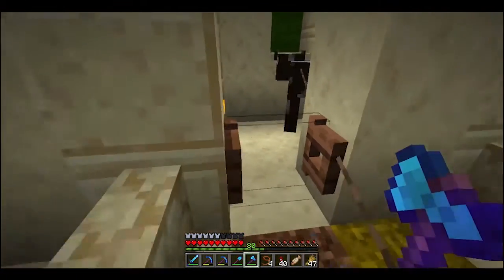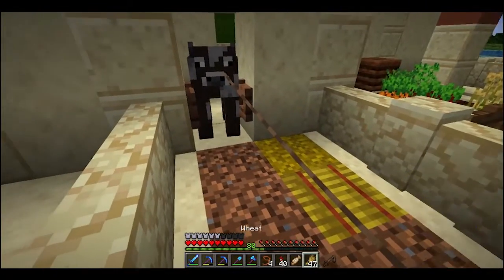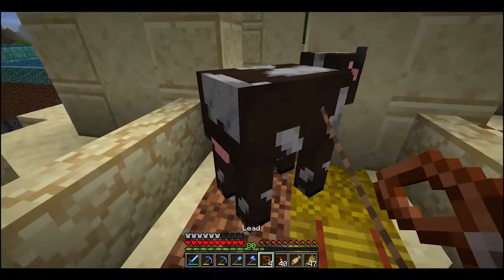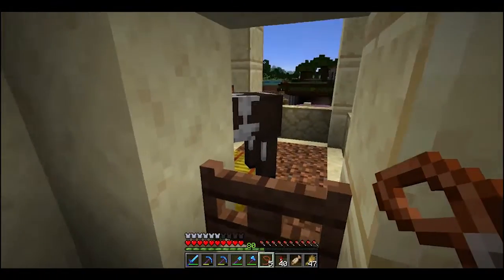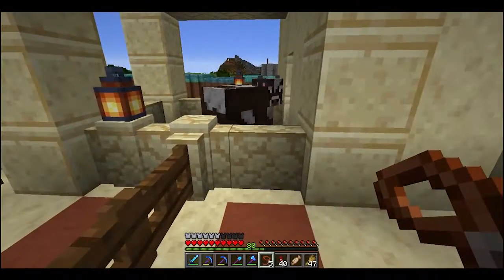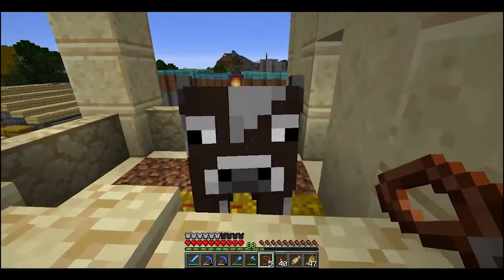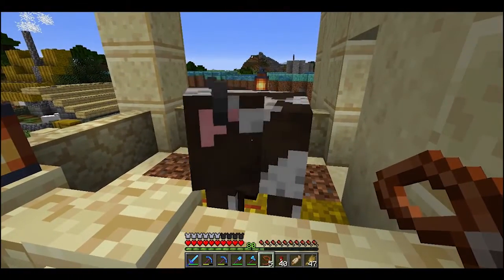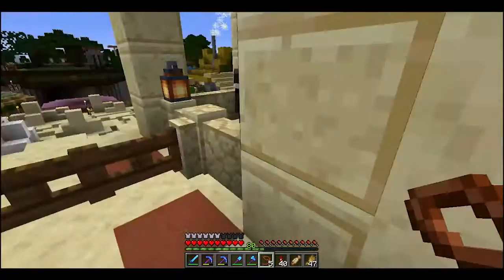Cow is in. Good — now come into your pen, cow. Now this cow lives here. The first resident of our village is here, and it is a cow. We've got a nice little bed there. You're going to be here for a while.